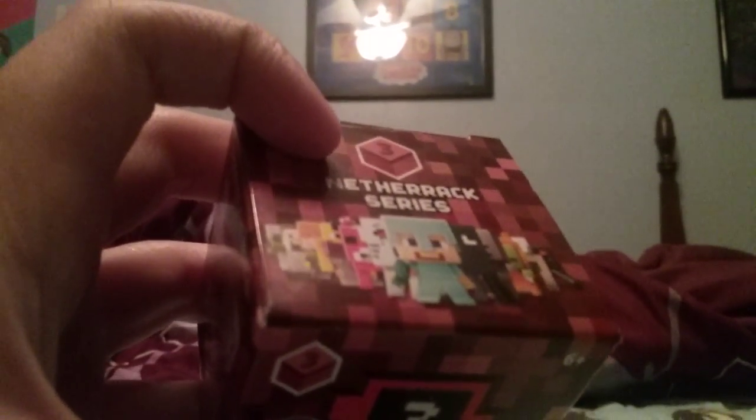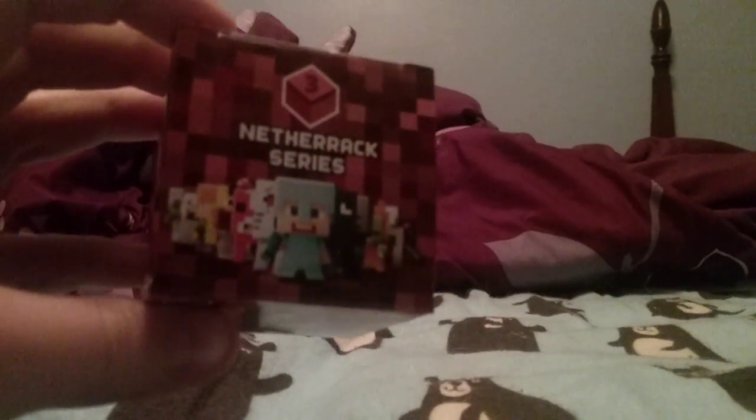Before we open this, something interesting I noticed: there are codes on the box, and each number has a letter right beside it. It's always going to be different. If you look at it, it'll be different, so you have less chance of getting duplicates. With all that said, I'll get this box opened and see which character we got inside.